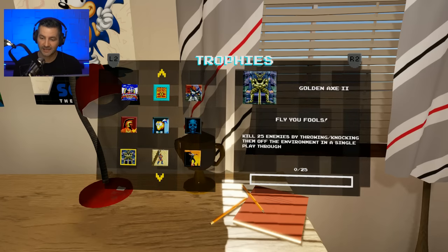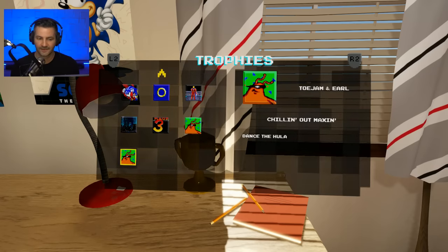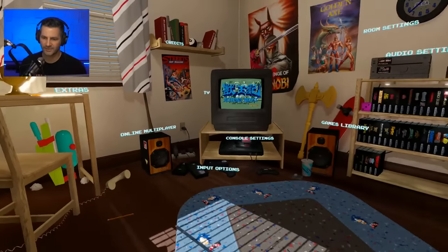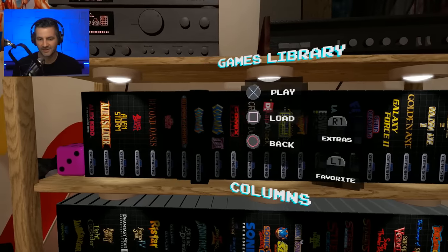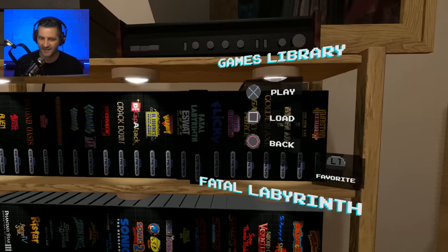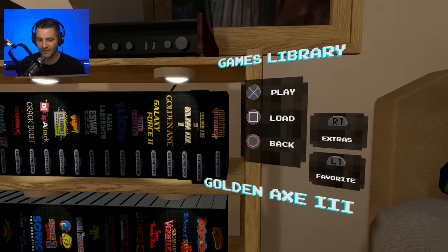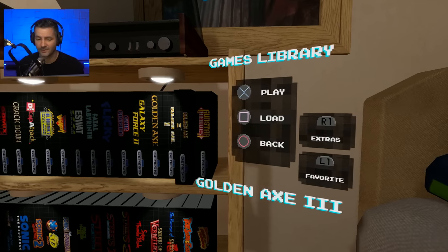The game list includes: Bonanza Brothers, Columns and Columns 3 — where's Columns 2? Comic Zone, Crackdown, Decap Attack, Dr. Robotnik's Mean Bean Machine, Dynamite Headdy, E-SWAT, Fatal Labyrinth, Flicky, Gain Ground, Galaxy Force 2, Golden Axe 1, 2, and 3, and Gunstar Heroes. It's $30 — this is a retail release, $30 for 40 games.